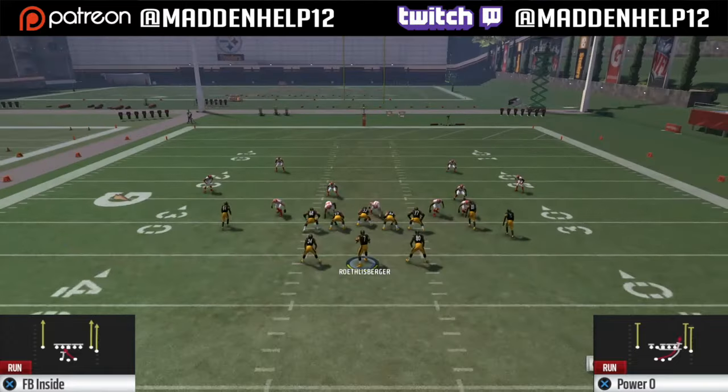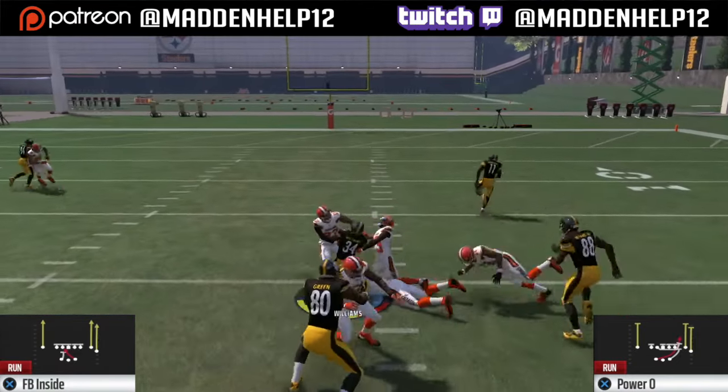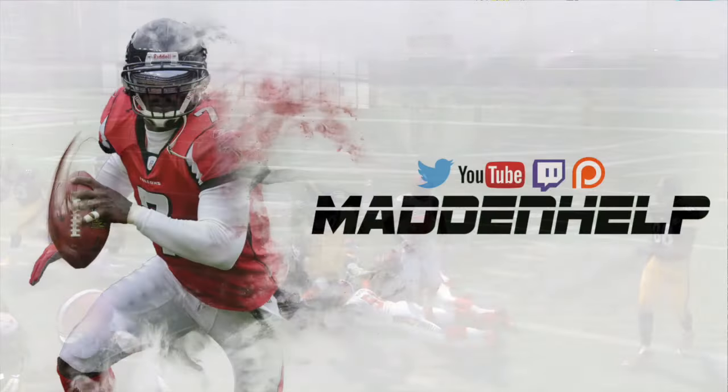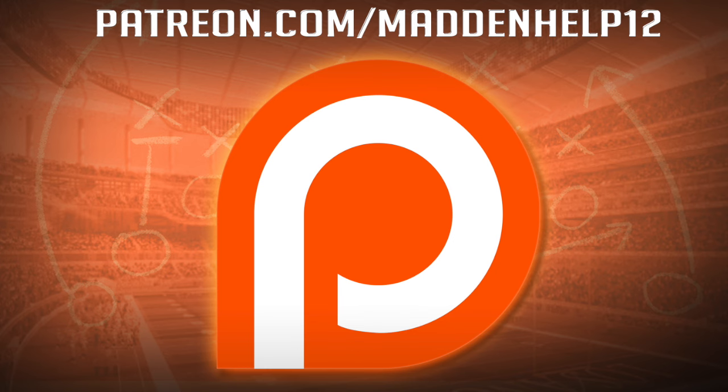If you want the gun split close out of the Cleveland book, become a patron and you'll get access to that. Then you can use the Pittsburgh Steelers book to use the fullback inside to go along with it. Hope you guys enjoyed this quick video on the one-two punch out of the Pittsburgh Steelers offense. If you want the full scheme, become a patron. If you liked the video, be sure to leave a like, comment, share, and subscribe to the YouTube channel.